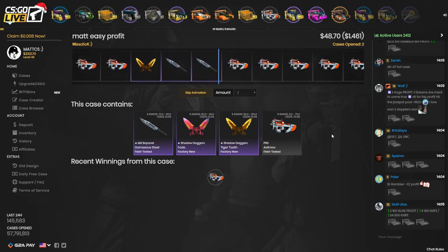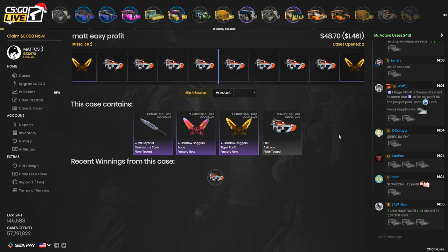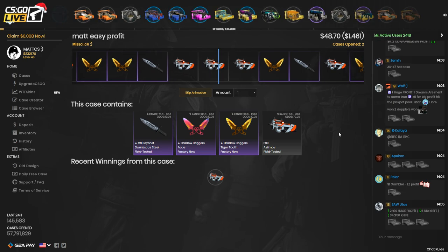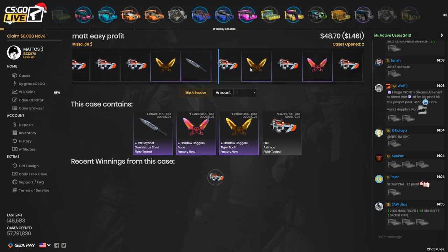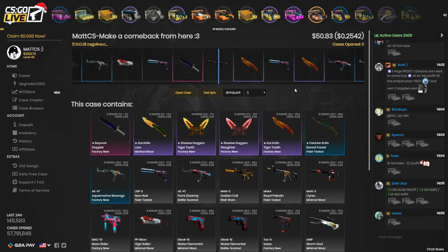Hopefully I can get a knife now. It's only a 30% but if you open it twice that theoretically means you have a 60% chance — I don't like doing all the percent stuff. I got a Shadow Dagger. That means I'm still in profit — $24 in profit right now. I'm going to close the tab and go to the next case.